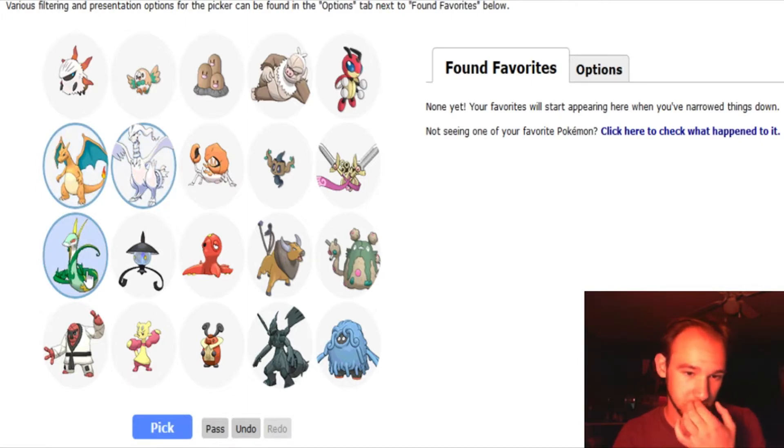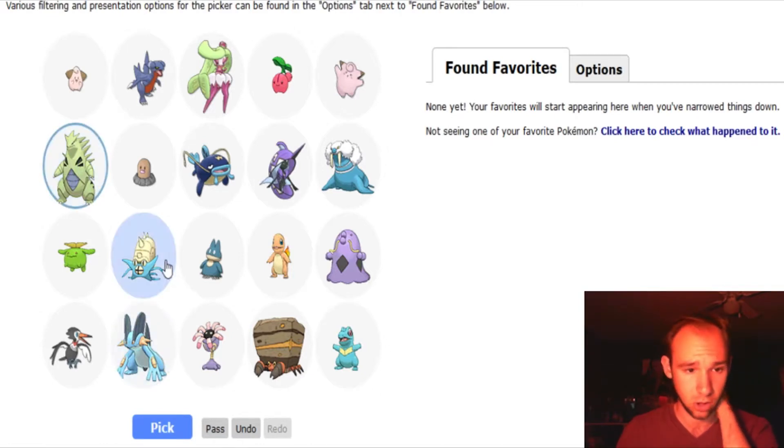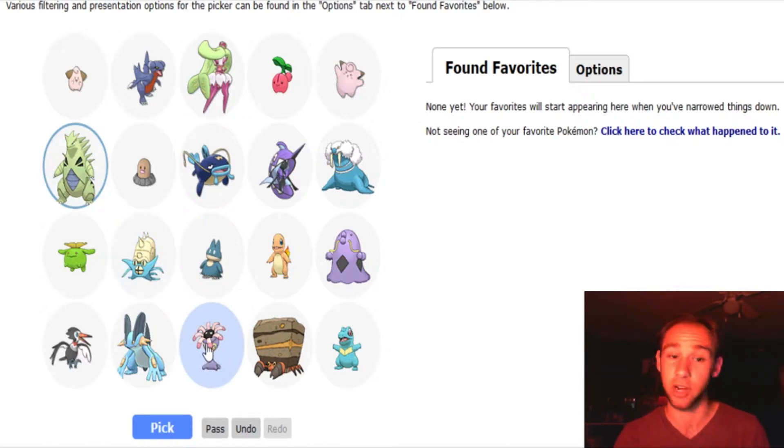This is a good batch. I think I'm gonna go with these three — classics. Charizard... what Charizard should have been. And then what should have also been a Dragon. Tyranitar's awesome. I don't like Lileep at all. I love Cradily — I don't like Lileep.